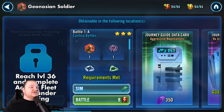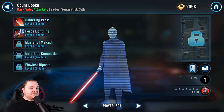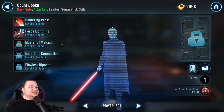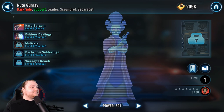We already have Geo Soldier and Magna Guard unlocked, but how do we farm them? Geo is at Cantina 1A — the very first cantina node — so we can get him pretty quickly. Magna Guard is at Cantina 3C; we're not there yet, and also at 6E Dark Side. The dark side nodes can be hard and take a while, so the cantina node will be preferable. Count Dooku has one light side and one dark side hard node, 12 shards each. I also think he's in one of the shard shops.